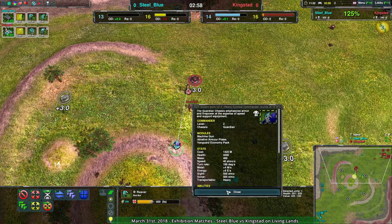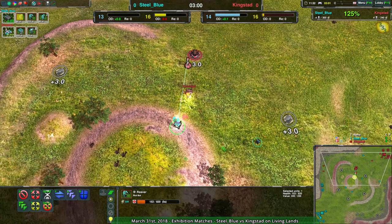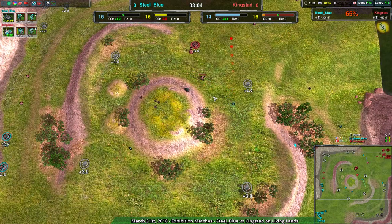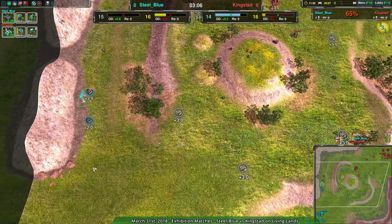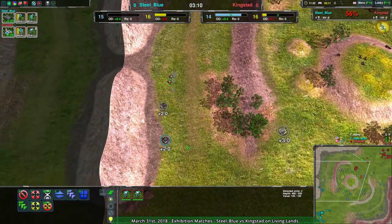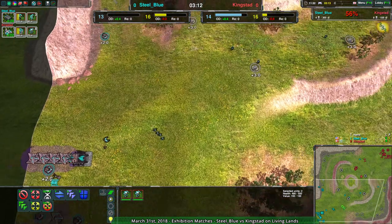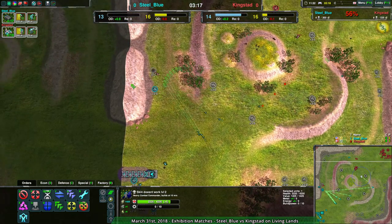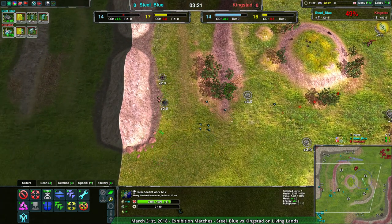It won't be able to kill Kingstead's commander — not with a level two machine gun commander, not without support from the Glaives. And that was actually a bit of a waste. Steel Blue, unfortunately, losing that Reaver. That means they can lose this western side of the map at no cost to Kingstead, and Kingstead's commander is in a very secure spot. Kingstead managing to kill off both these metal extractors without losing anything meaningful in the process.